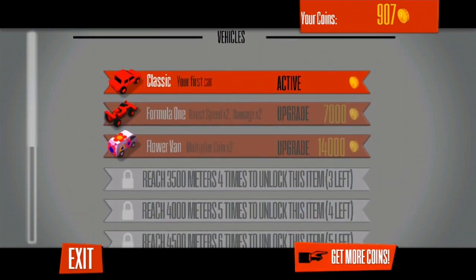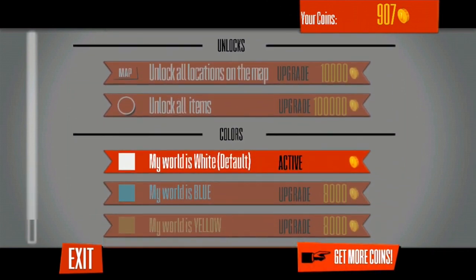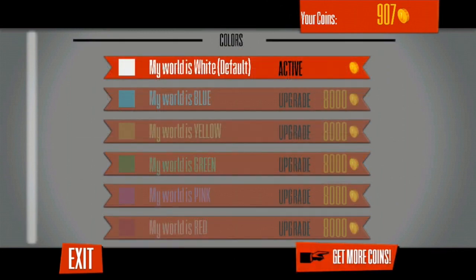There are other vehicles to choose from as well. As you can see I'm in the classic car — the very next car is 7000 coins. I've been playing for about 90 minutes and I've only been able to amass 900 coins. I think the cars are a little bit too expensive at the moment. There are also unlocks to discover all the locations on the maps, and different colors that change the background purely on an aesthetic level.